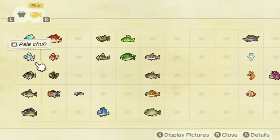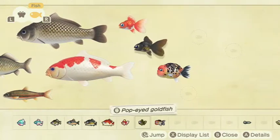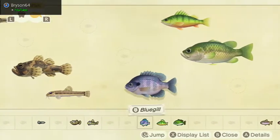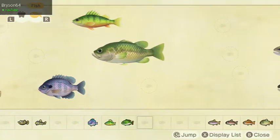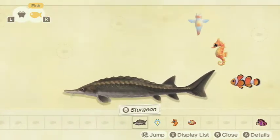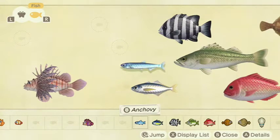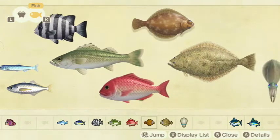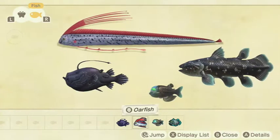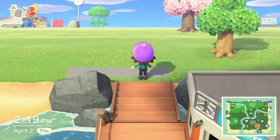Now for the fish — I've got the bitterling, pale chub, crucian carp, koi, goldfish, Popeye goldfish, ranchu goldfish, tadpole, freshwater guppy, loach, bluegill, yellow perch, bass, black bass, cherry salmon, cherry golden trout, stringfish, sturgeon, sea butterfly, seahorse, clownfish, zebra turkeyfish, anchovy, horse mackerel, sea bass, red snapper, dab, flounder, squid, tuna, blue marlin, football fish, oarfish, barrel eye, and coelacanth. Now moving on to the actual town tour.